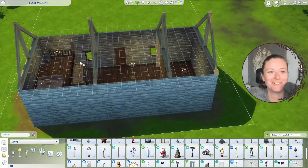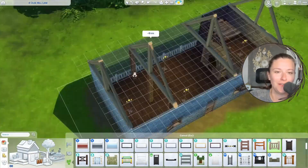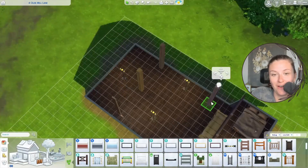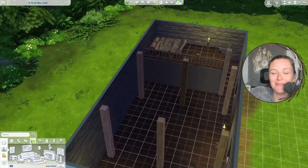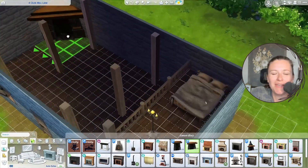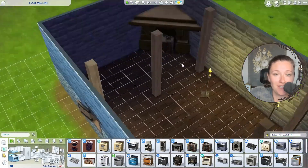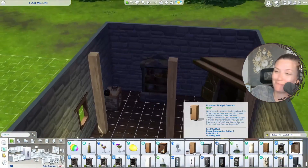I wanted to line up the beams underneath the cross beams so it seems more realistic — it would look a little silly to have a beam not underneath the cross beam. We're going to try and put in a fireplace; it wasn't going in over there so I put it on the other side. Back then they didn't really have chimneys — they just breathed in the smoke, so I didn't make one.